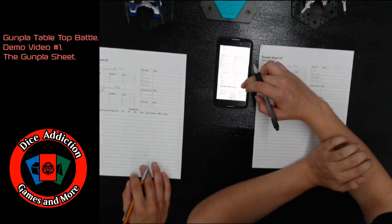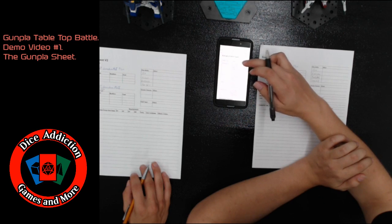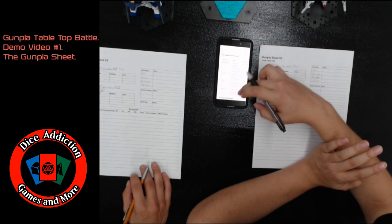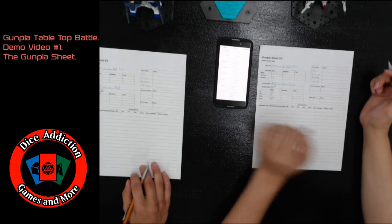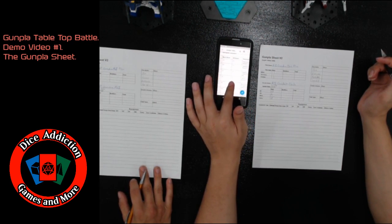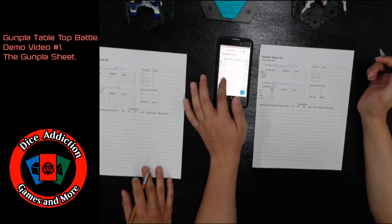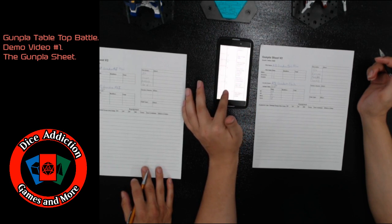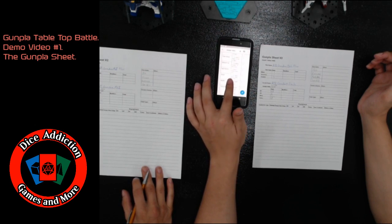Next, we're going to choose our Gunpla classes. Just like your pilot skills, Gunpla classes will have stat boosts and various effects for you to choose from. The difference is that Gunpla classes will always have a move boost and a DR boost, and they will always have requirements that must be met before you can take them.